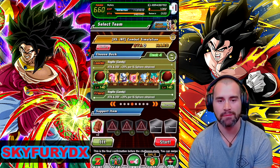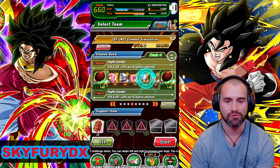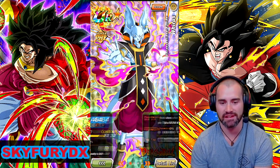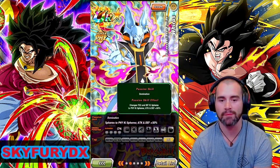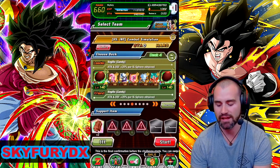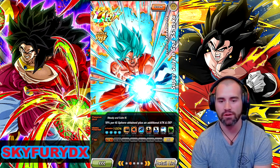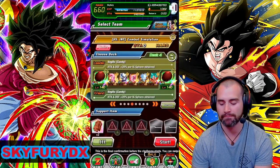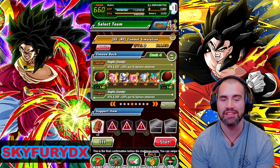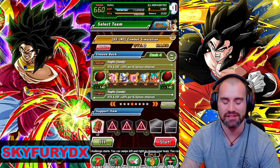The thing about this team and using physical, if you can, is it's also got another special weapon, which is Wyrus. Wyrus here is changing two types of key spheres to physical. And then we've got Goku here as well, who is also going to be able to super attack if need be. So I don't think this is going to be too much drama to get this one done whatsoever.